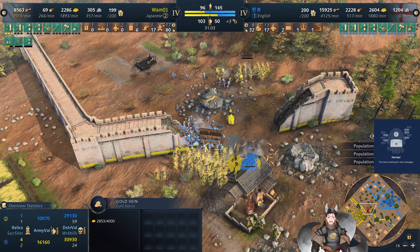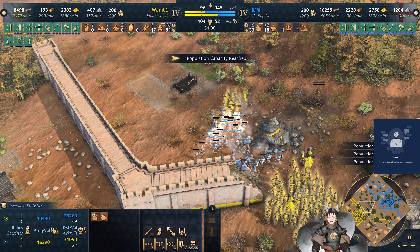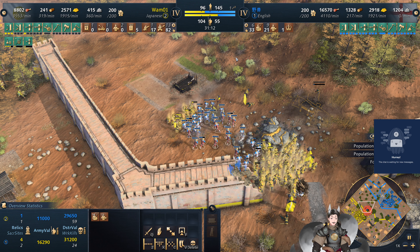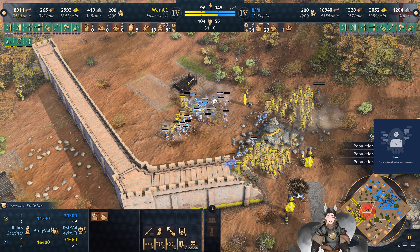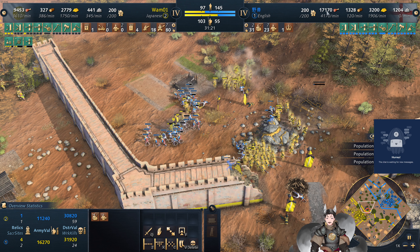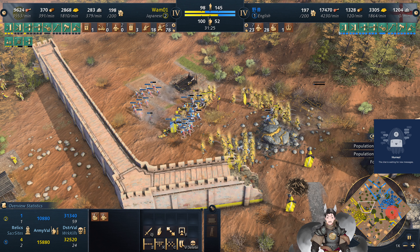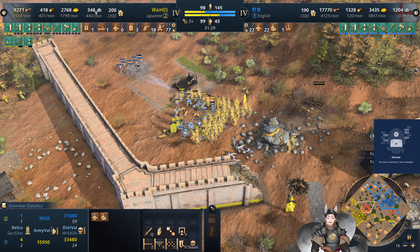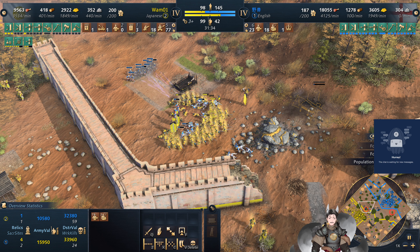The English player is pushing forward with man-at-arms. This blue force is in an open world — right now blue's army is half the size of yellow's because it counts all the villagers. Also there are fewer than 100 villagers for the Japanese player. So right now the English player is in a good economic situation, as you can see by the 17,000 food and 3,000 gold. But he simply has too many villagers, while the Japanese player needs a few more but not too many.